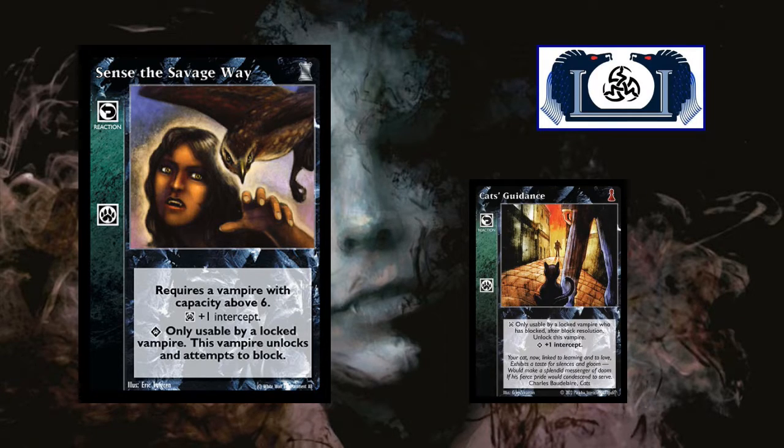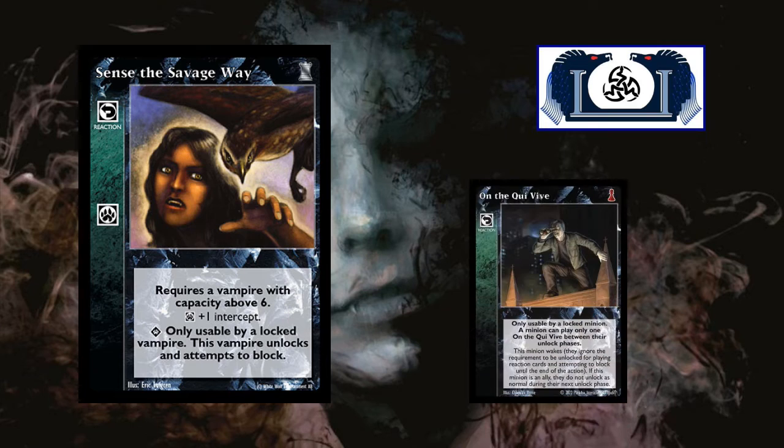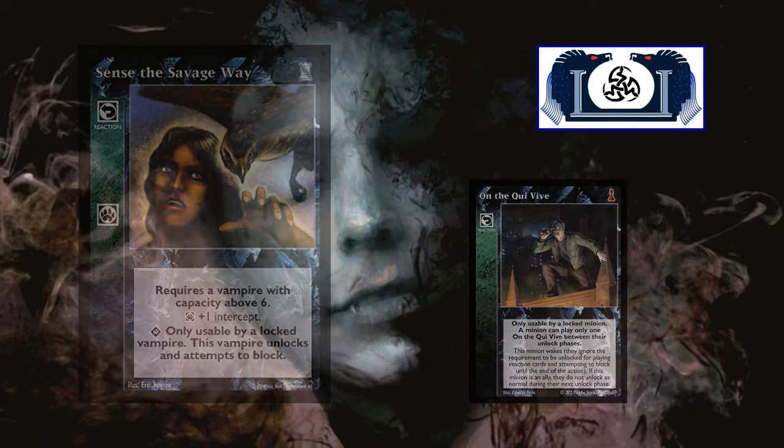But it's also the fact that you get to unlock and attempt to block. If you use it on the QV, you can only use one. But with this, every time somebody does an action, you can simply use Since the Savage Way, unlock, and attempt to block or get into a combat situation. I like this card a lot for helping me unlock. It's a great reaction card and a good combat card.